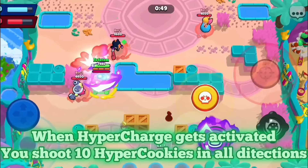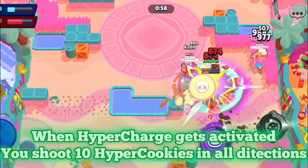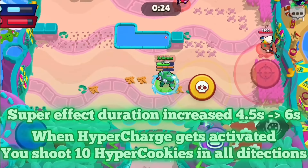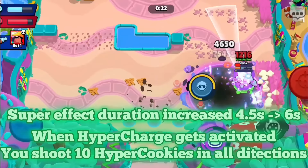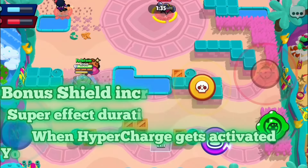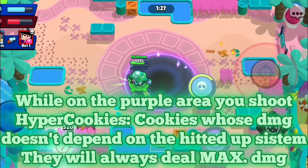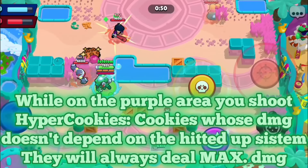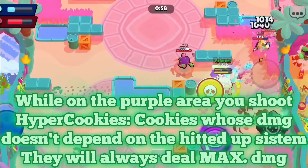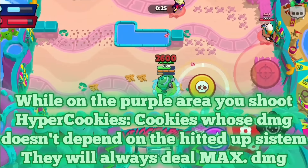When you activate the hypercharge, similar to Spike's hypercharge, you should shoot hyper cookies in all directions. Pearl's hypercharge super effect would now last 6 seconds instead of 4.5 seconds. The bonus shield would be increased from 5% to 10%. The big change: while you are on that purple burning area, all of your cookies would turn into hyper cookies. Hyper cookies do not need you to be heated up — if you shoot your cookies inside that fire purple area, they would immediately be maxed out. So you can use this hypercharge even if you are not heated up, because the hypercharge will heat up the cookies for you.